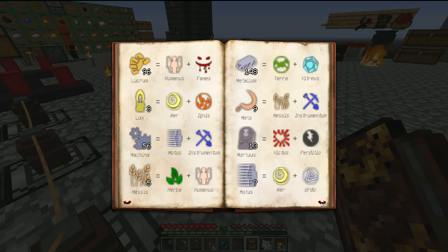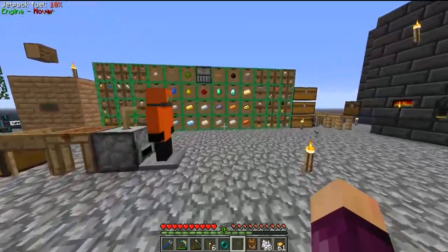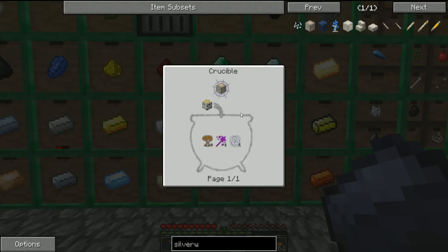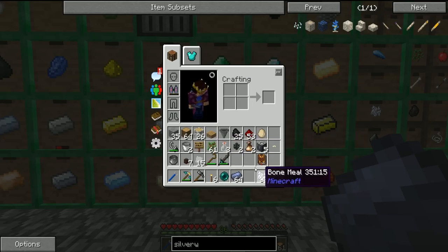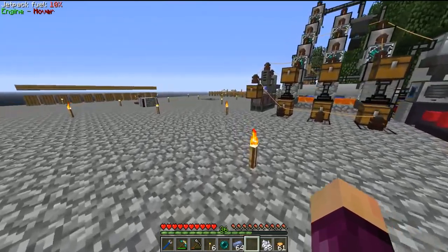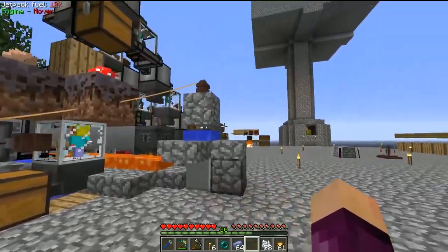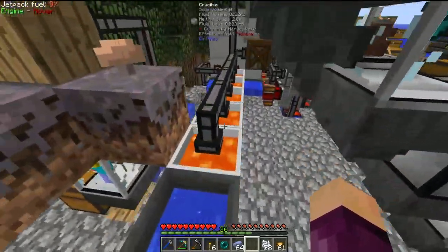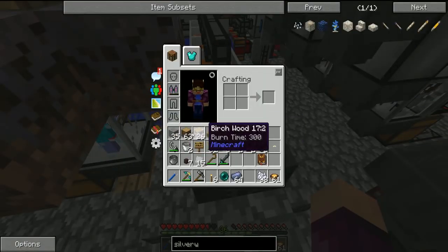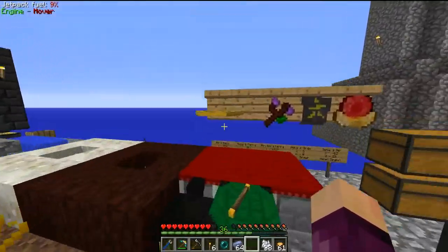For ordo we can find it in lead, refined iron, and storage drawers. We'll use lead since we have a lot more of that. Lead contains one ordo. We need one ordo, one precantio, and one arbor. So if we throw all of those together with one birch log we should be good to go. I've already got some birch logs in my inventory from birch farming before the episode.